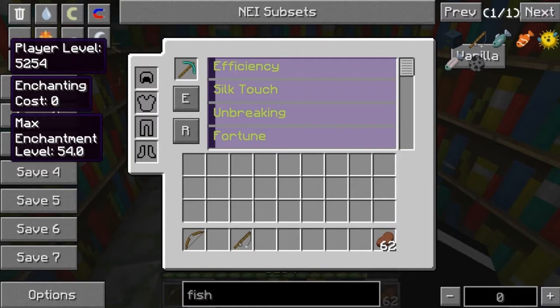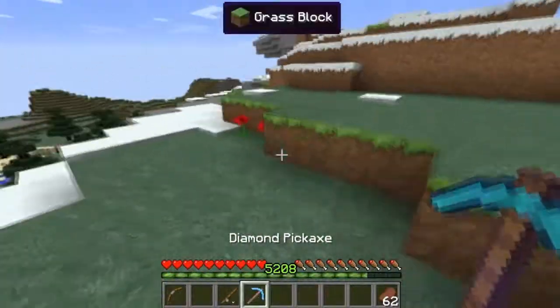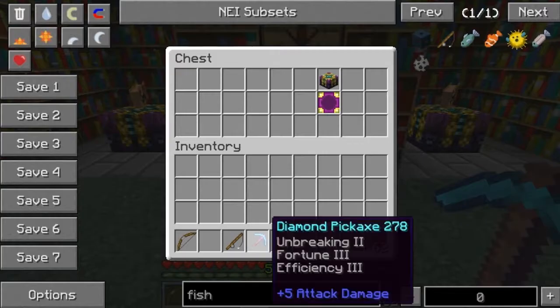So for the diamond pickaxe: I want Efficiency 5, maybe Silk Touch - please give me Silk Touch - Efficiency 3, Unbreaking 2. Fortune? Maybe I want Fortune more. And there we have it - we have a pretty good pickaxe.